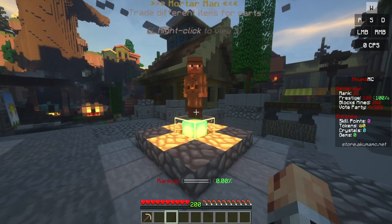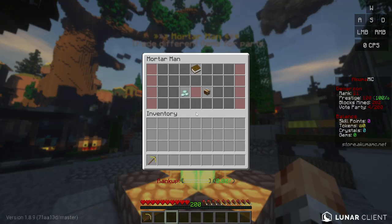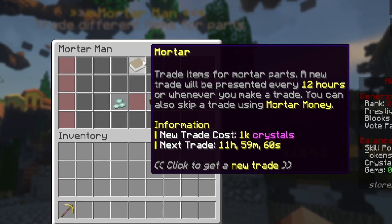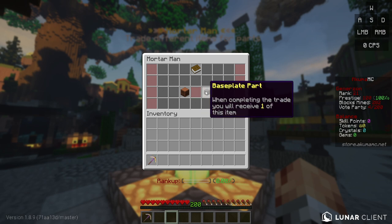The Mortar Man is here to help you along the way, allowing you to trade your in-game items for parts to upgrade your mortar. The trades with the Mortar Man will rotate every 12 hours, giving you access to amazing perks that will help you dominate the game. And if you're not satisfied with your trade, you can always re-roll it for a chance at even better rewards.